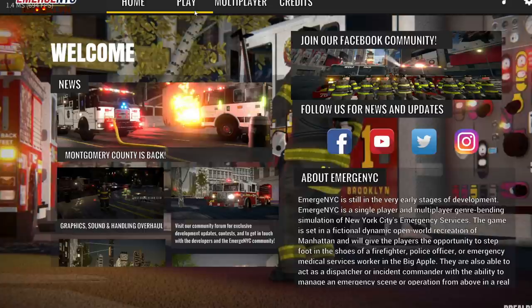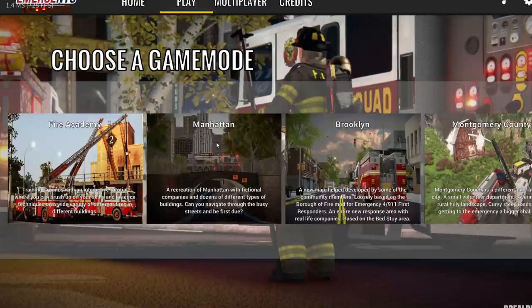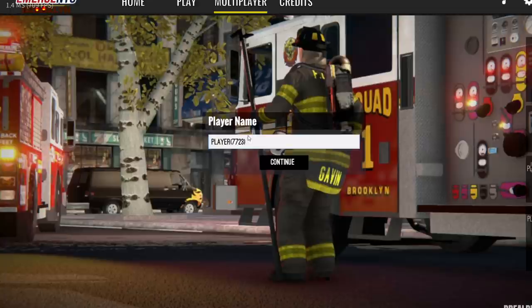I'm gonna recommend you head over to the Play section. If you haven't played before and want to learn how everything works, you can go to the Fire Academy — it has an interactive tutorial. If you just want to jump straight into the game, I recommend going to Brooklyn or Montgomery County first. They're smaller maps than Manhattan, so they're gonna perform better on your computer. Brooklyn's the smallest and a lot of fun. Manhattan's fun too, but it's huge, so if you're just starting off you're probably gonna be lost. Start off in Brooklyn — you'll be able to try out a lot of the new features and see a lot of the new trucks. Also check out Montgomery County, they have a lot of new trucks over there as well. There's also multiplayer if you'd like to play with your friends.